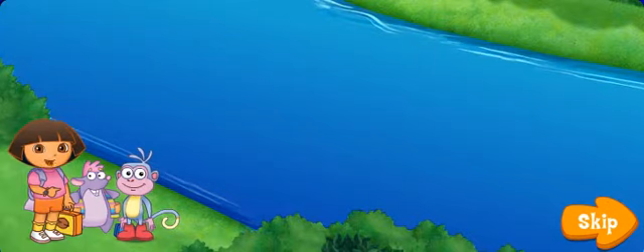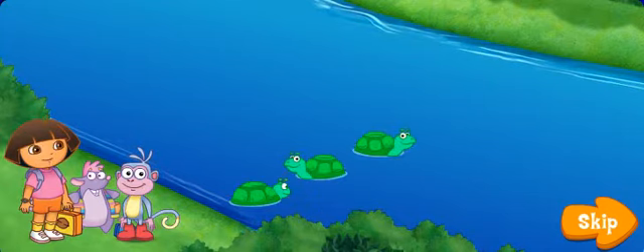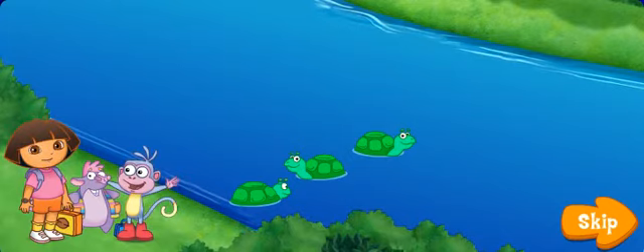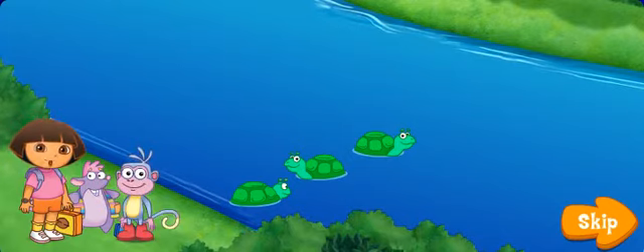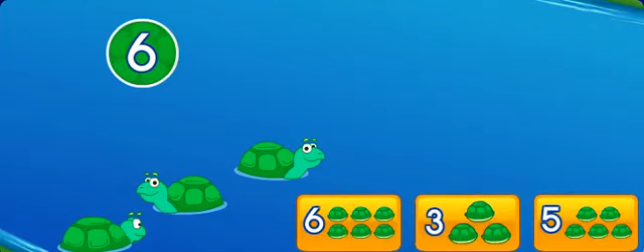We need to cross the river to get to the school. But Dora, how will we get across? I know — las tortugas, the turtles. We can hop on their backs to get across. Great idea, Dora! Boots can cross first. I see three turtles: one, two, three. But Boots needs six. Click on the button that has the missing number of turtles.